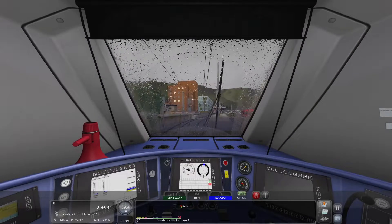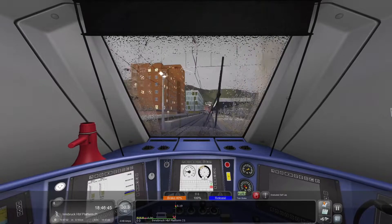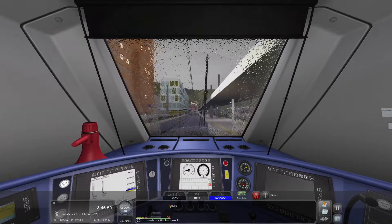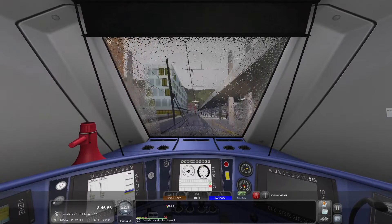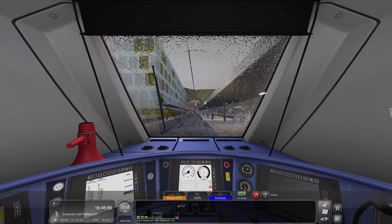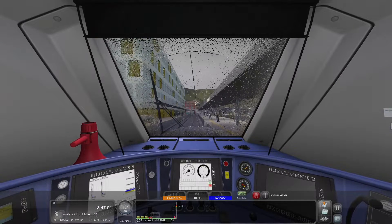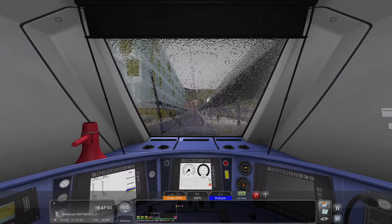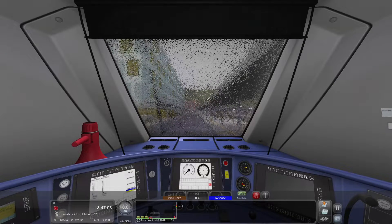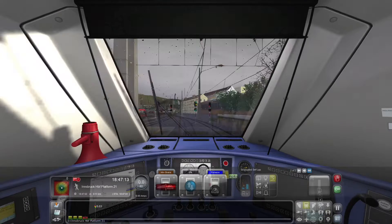There's another train over there — the S-Bahn Tirol. We're going to start braking now. I'll get far enough in that I can open the doors — I don't have to go all the way up to the buffer since this is a service stop and we won't be here long. Let's make everyone come to us. I'm going to turn the wipers off now since we're done on this side. Opening the doors with minimal brake applied, then reverser down — we're going to change ends now.